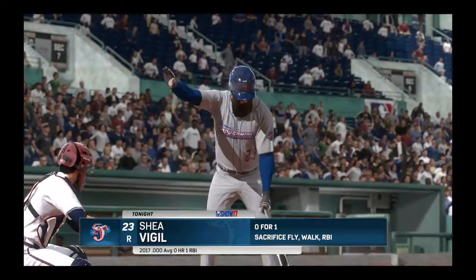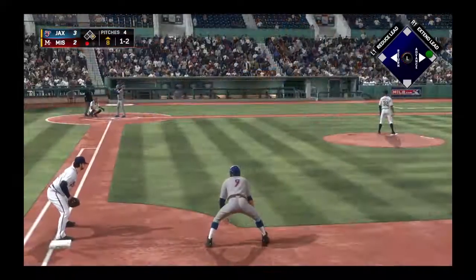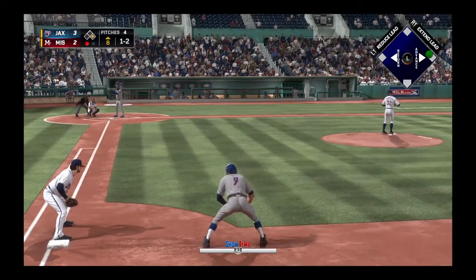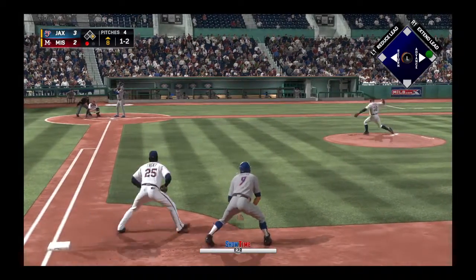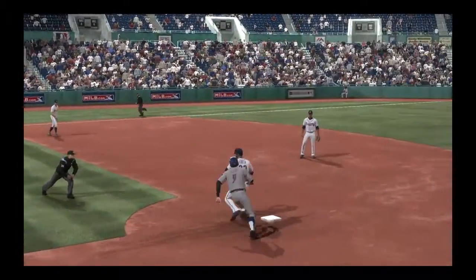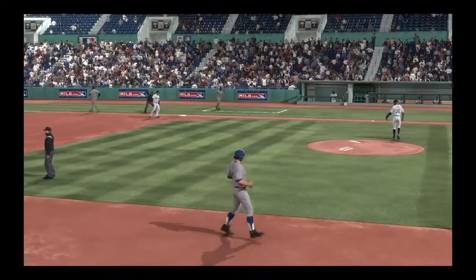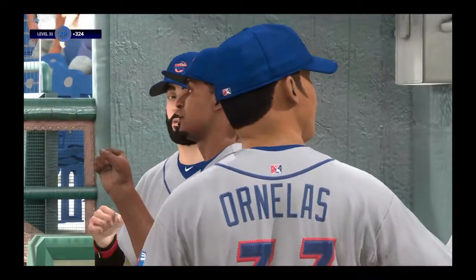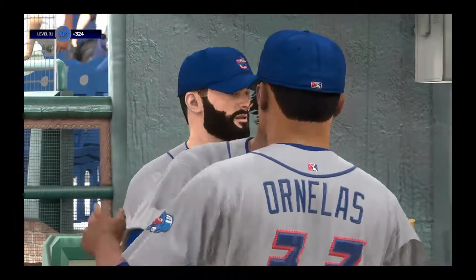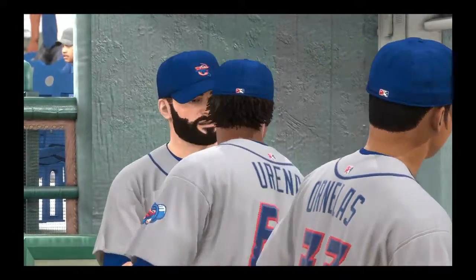Striding in once again, Shea Vigil — 0-for-1 with a run batted in thus far. A ball and two strikes, here's the pitch — choked weakly to the left, reined in. There's one. Return throw is in time — they do turn the double play. And a nice job here to come in and slam the door. That's his first save of the season, but it certainly won't be his last.